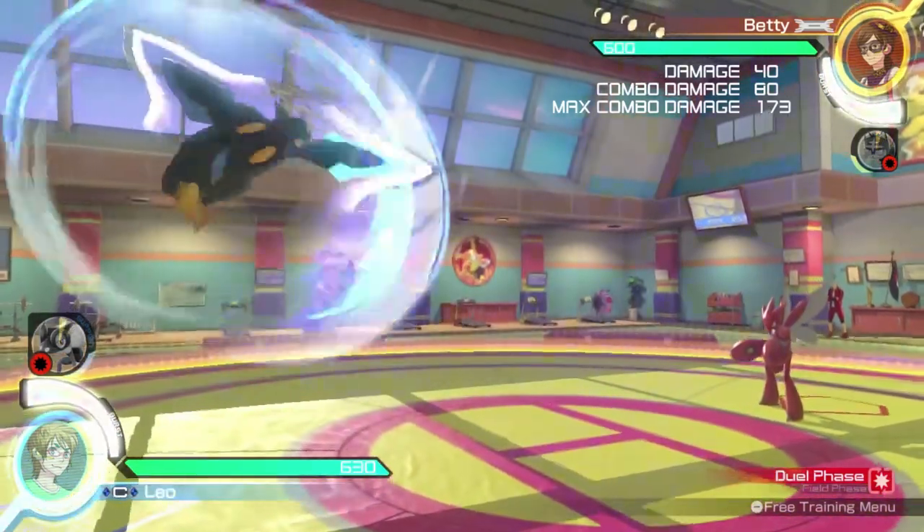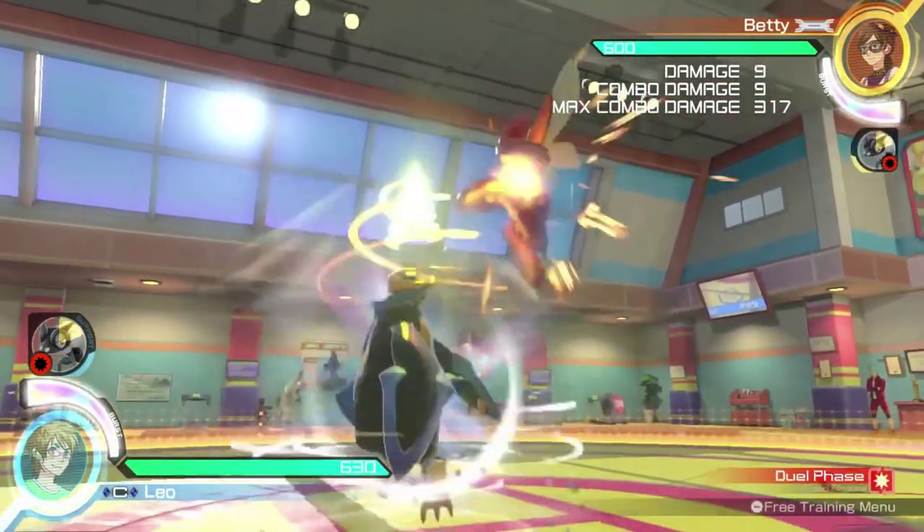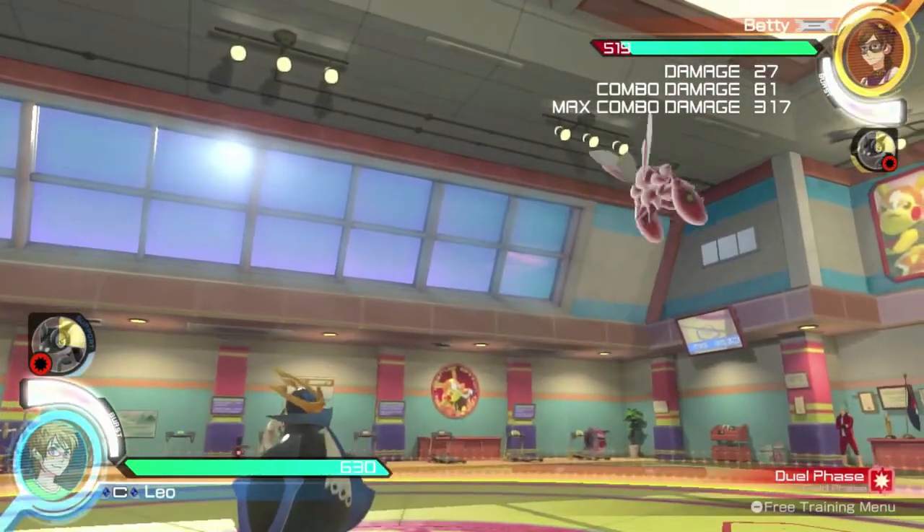Empoleon's high stance Pokémon attack is Drill Peck. Empoleon spins upward, hitting opponents that are close to him. Drill Peck is very fast and can be used to hit opponents directly above him.